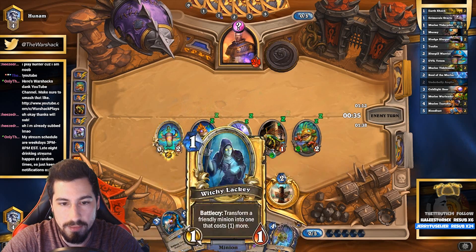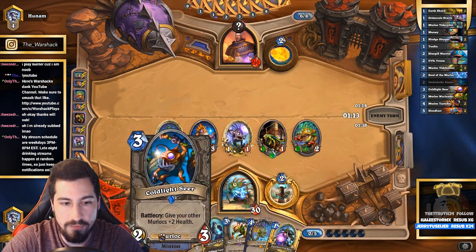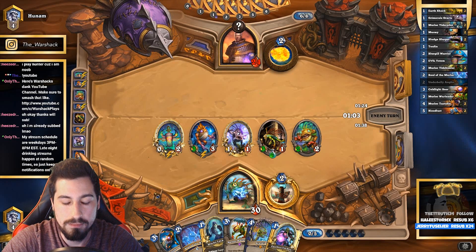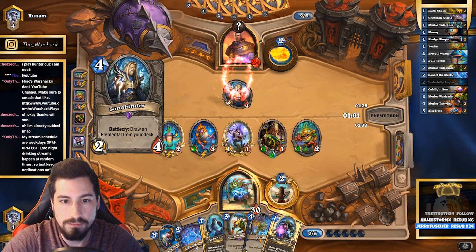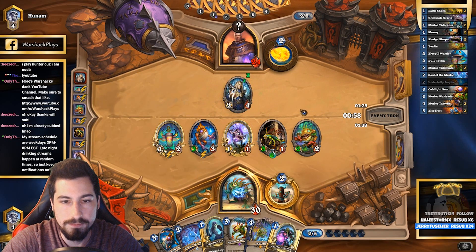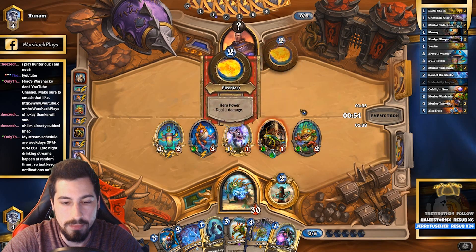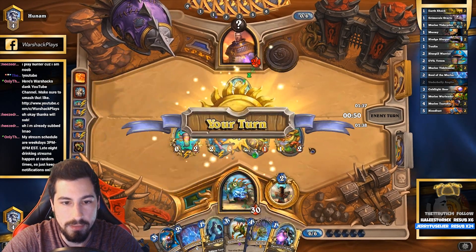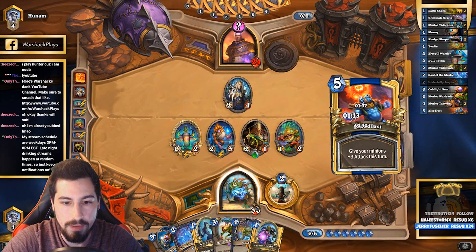The reason I'm doing this is because I have Coldlight Seer and Soul of Murloc in my hand. All right - awesome, that's his whole turn. We're hitting this guy big - oh yeah, this is gonna be good.